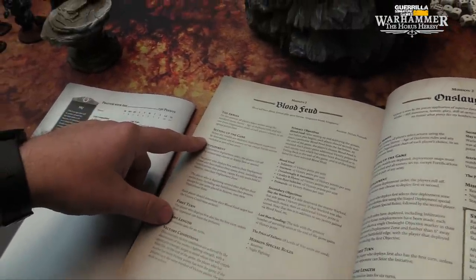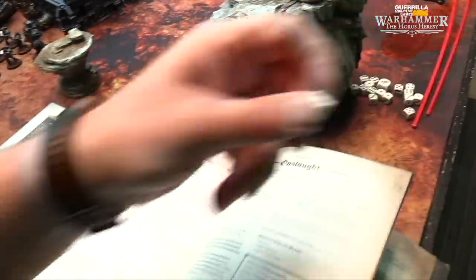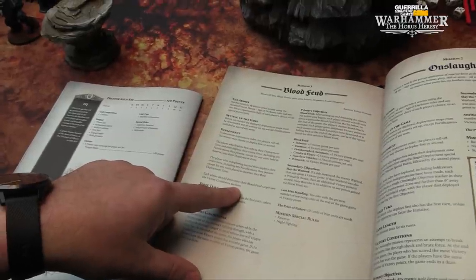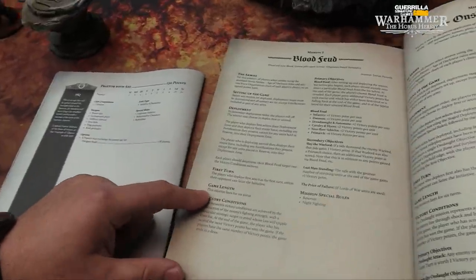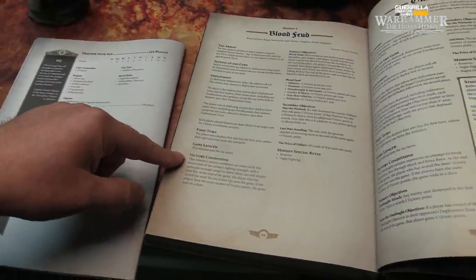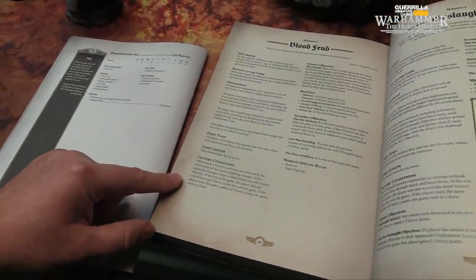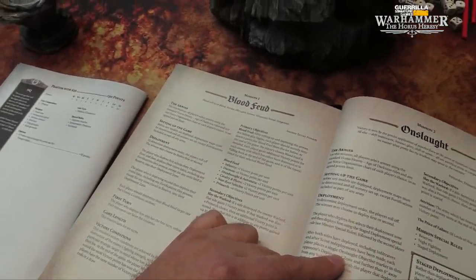Setting up the game — before models are deployed, deployment maps must be determined, which we've done. For deployment, players roll off; the winner can choose to deploy first or second. The player deploying second deploys their entire force, including any fortifications, after the first player deploys half. Then each player should determine their blood feud target. First turn: the player who deploys first also has the first turn, unless they seize the initiative. Game lasts for 6 turns. The mission's victory conditions are achieved by destruction of the enemy's fighting strength, with a particular strategic target in mind. At the end of the game, the player who has scored the most victory points wins.